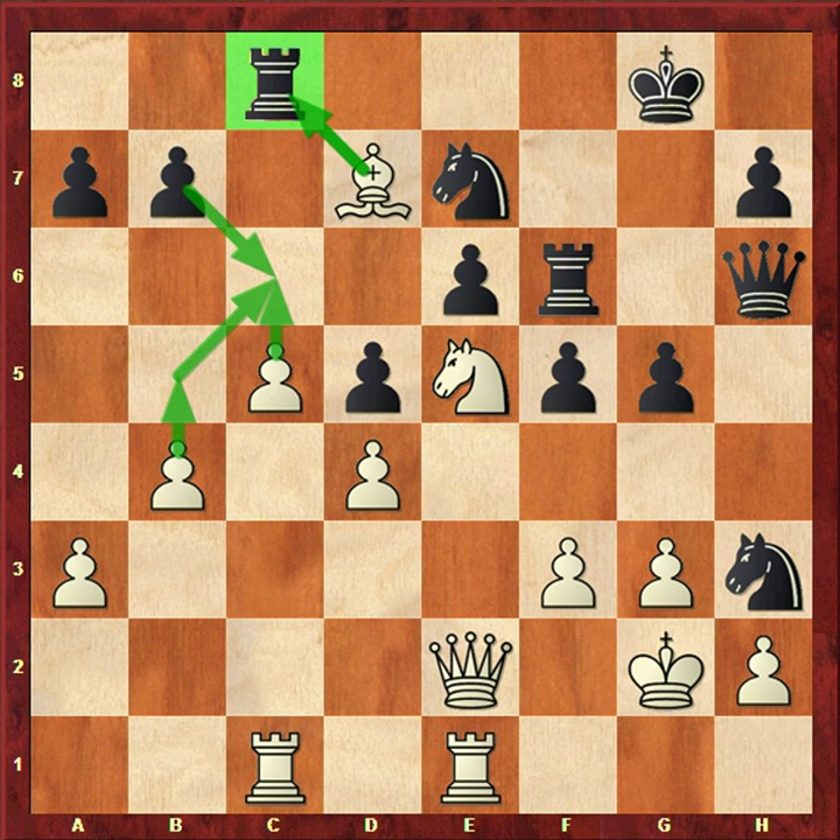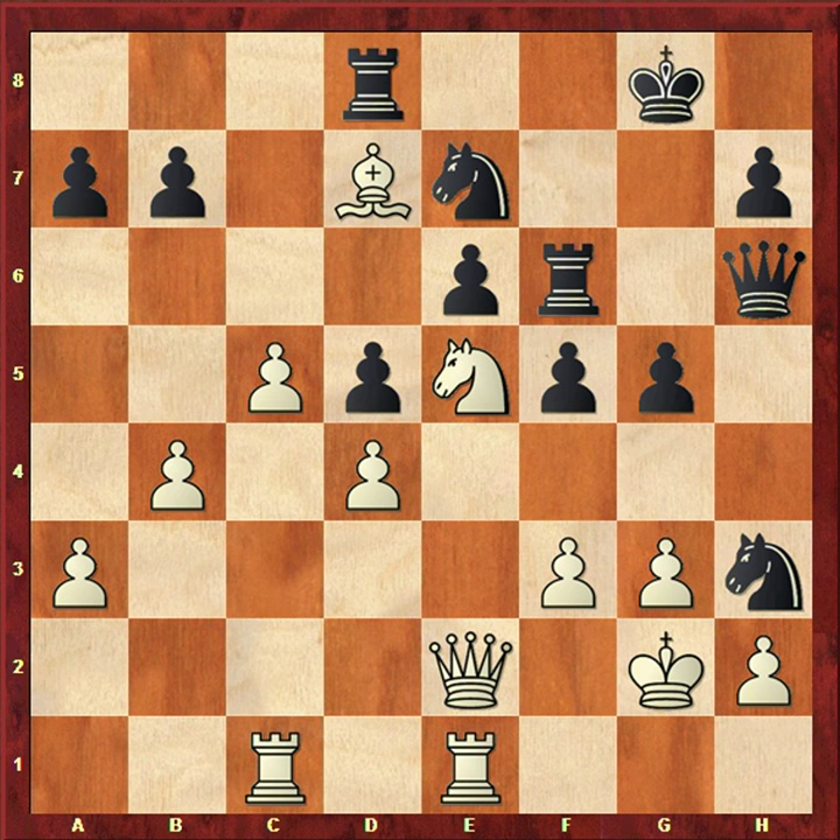On the c-file white will create a passed pawn and it will queen on c8. The bishop on d7 also supports the c6 advance, the knight is also supporting c6, the rook is also supporting c6, and later the c8 square. So there is a huge passer on c6.